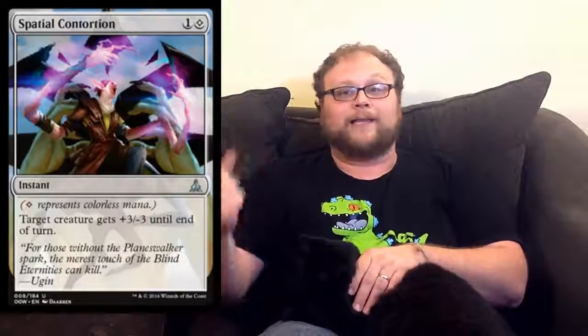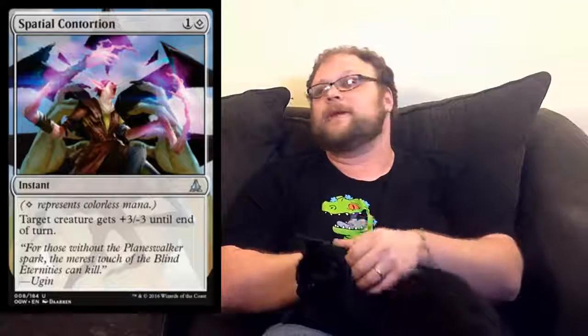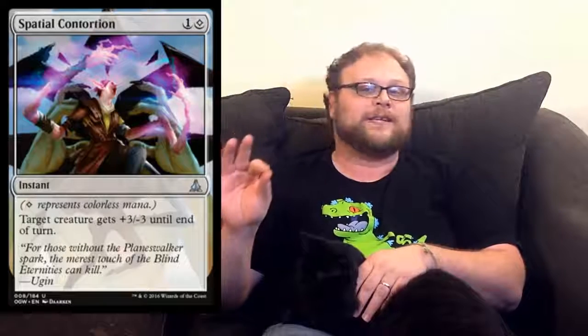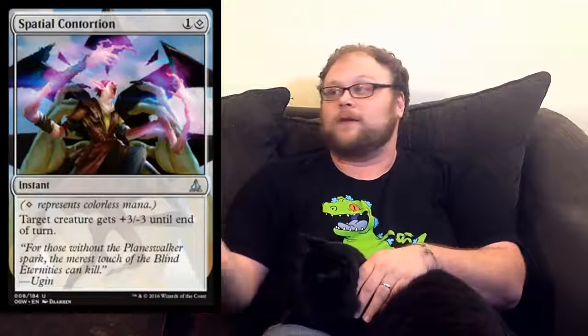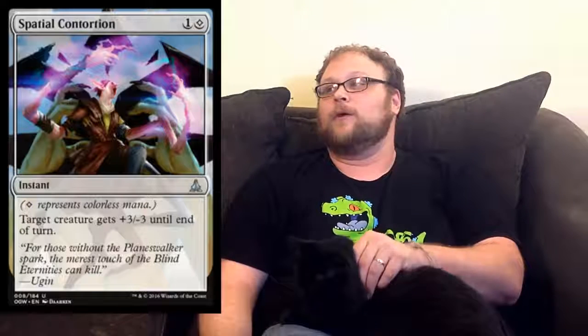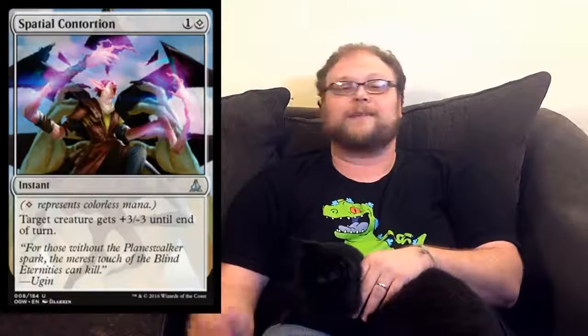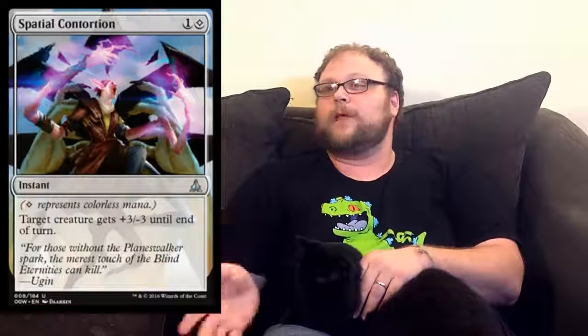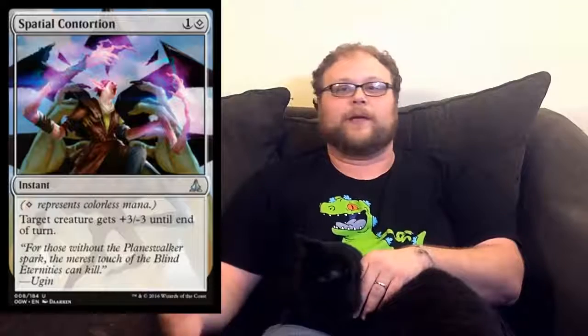In just Standard, we've got some Blighted Lands, Pain Lands, Crucible and Haven of the Spirit Dragon. There's Sanctum of Ugin, Foundry of the Consul, Spawning Bed. There are like a million cards that go in decks that aren't just strictly Eldrazi decks. That could make this a thing. It's not just an Eldrazi card. I could see Mono Green Aggro, Mono Blue Aggro — both decks that want a good removal spell. And if you're playing Mono Colored, you can play these Colorless Lands a little more easily.